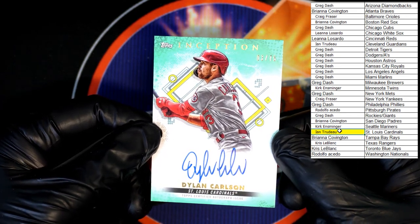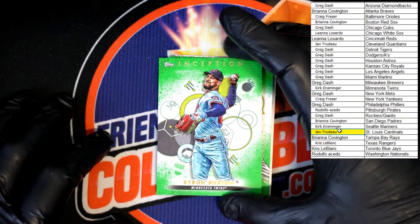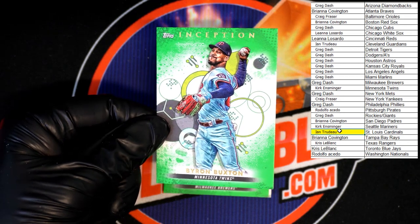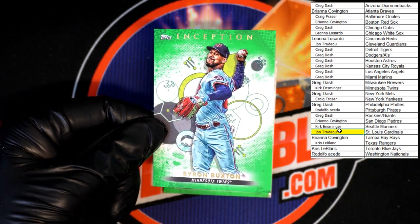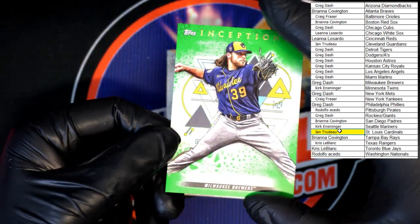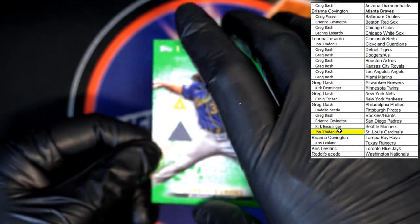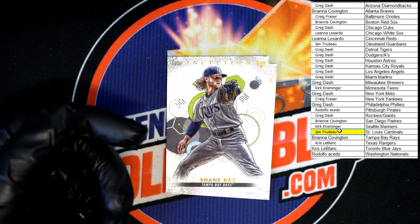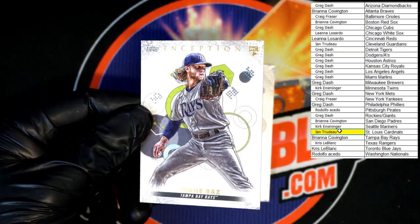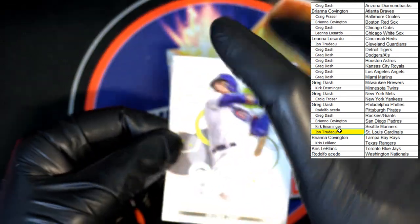Three of 75, very, very nice. Up behind that, Byron Buxton Green going to the Twins — that will be going to Kirk E. Up behind that, Corbin Burns for the Brewers, that will be going to Greg D. And up behind that, Shane Baz rookie for the Rays going to Bree C. And behind that, Contreras going to the Cubbies — Greg D.